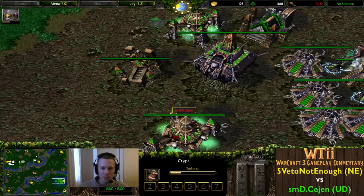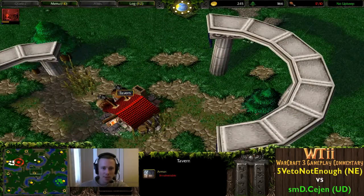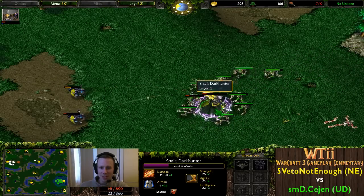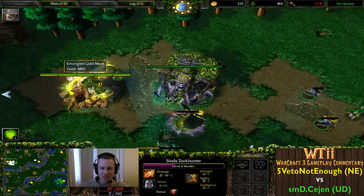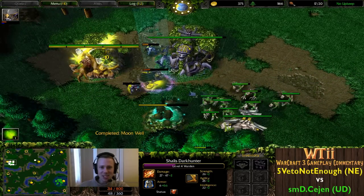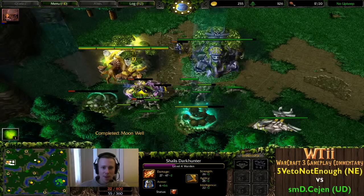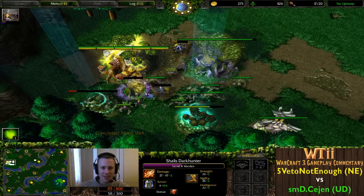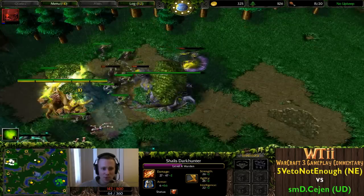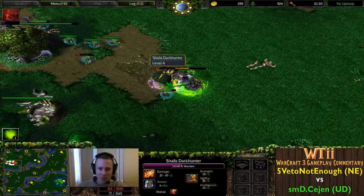Doesn't look like it - he's pumping out more ghouls, not even too worried; he'll probably want to pick up a hero from the tavern. That gives 5VetoNotEnough a little bit of time to survive, but not much damage she can do while surviving. Most Night Elf players would have left by now. Both Archers with no health going down any second - the ghouls finally pick off the Archer, desperately trying to bring down the Warden. Death Knight coming in but hasn't got enough mana to throw down a coil.